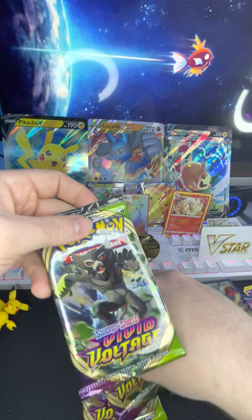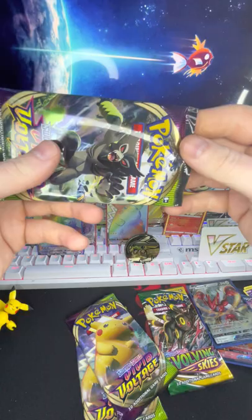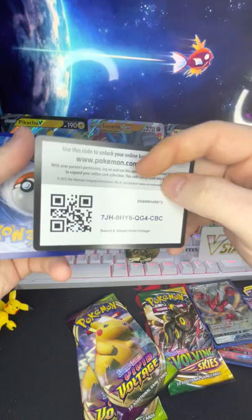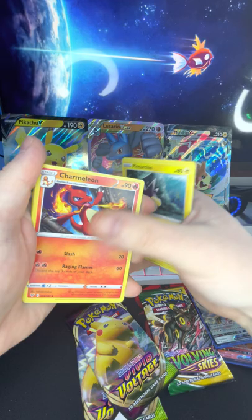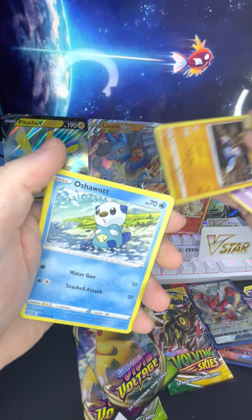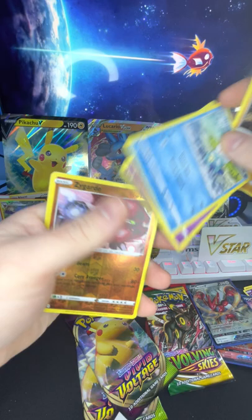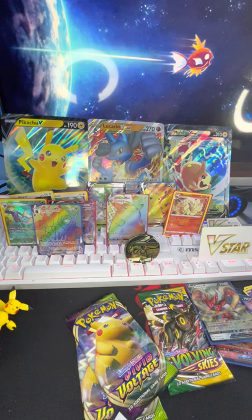Jumping over to these Vivid Voltage packs — we'll do this guy first and then our two Pikachu packs. Got a green code. We got energy, Pincurchin, Charmeleon, League Staff, Ferroseed, Dedenne, Drillbur, Dartrix, Duskull, Zygarde, and Vaporeon. All right, I'm just gonna stick to doing that sliding card down way.